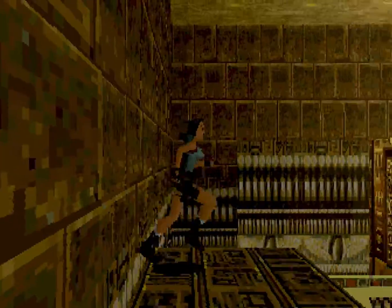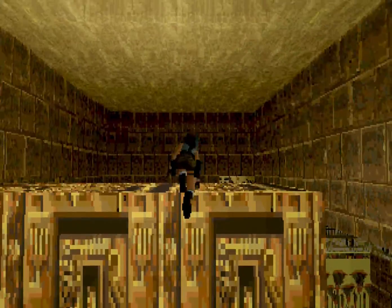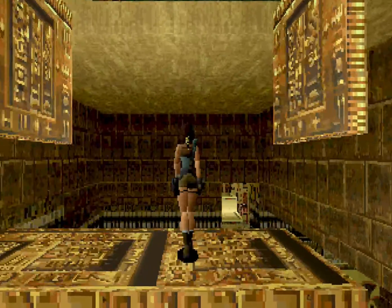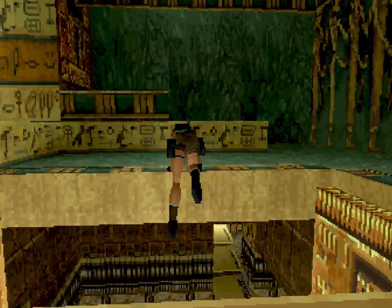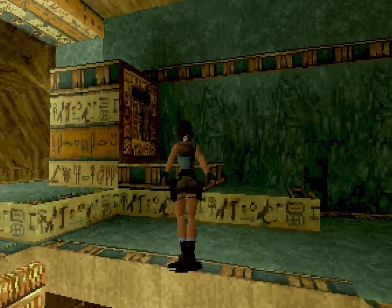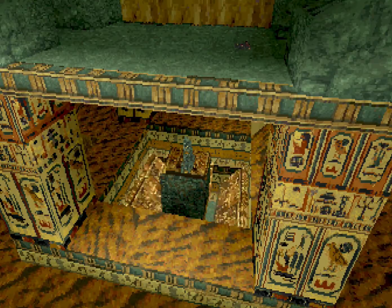Cogemos carrerilla y nos tiramos. Vamos hasta la punta, subimos y ahí está la palanca, que abre otra trampilla a la parte de abajo.